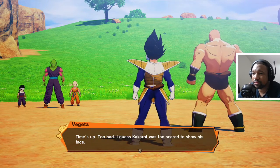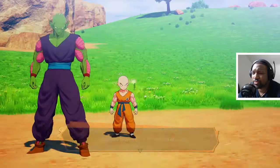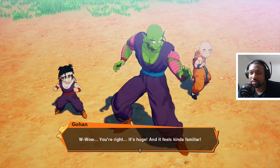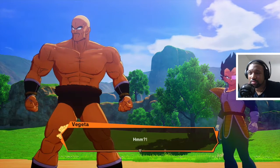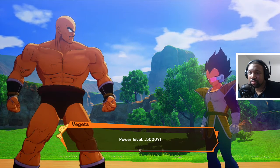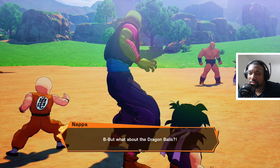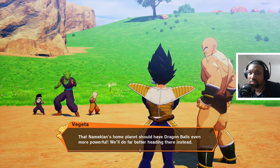Time's up! Too bad — I guess Kakarot was too scared to show his face. Here we go — you twerps are in for a world of pain. It's heading this way — wow, it's huge and it feels familiar. Only Goku could have this much energy. Vegeta asks if these guys are telling the truth — power level 5,000, Nappa. No way, your scouter must be busted or something. Nappa, hurry up and kill the riffraff; they could be a real pain if they team up with Kakarot. Forget the Dragon Balls — that Namekian's home planet should have Dragon Balls even more powerful; we'll head there instead.